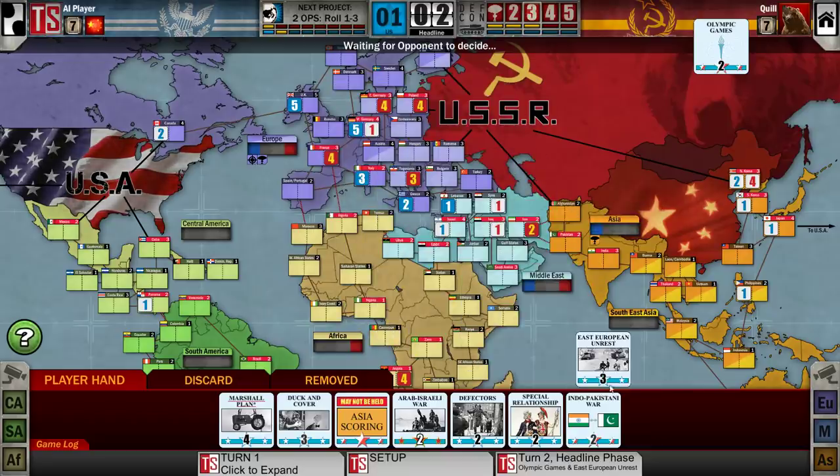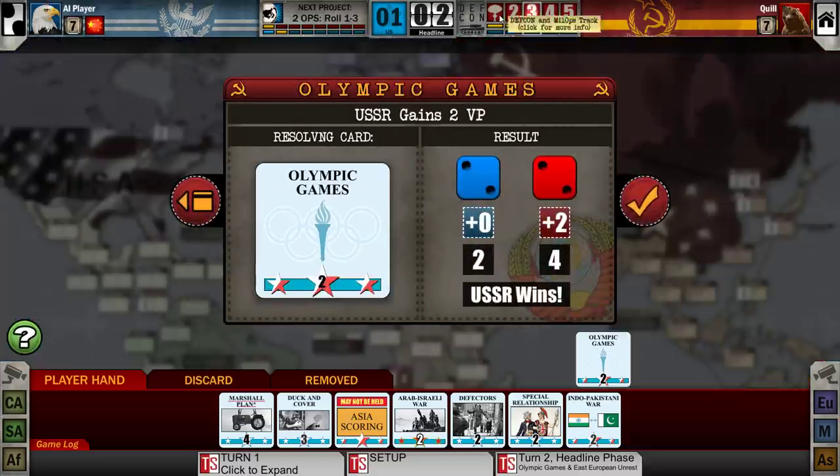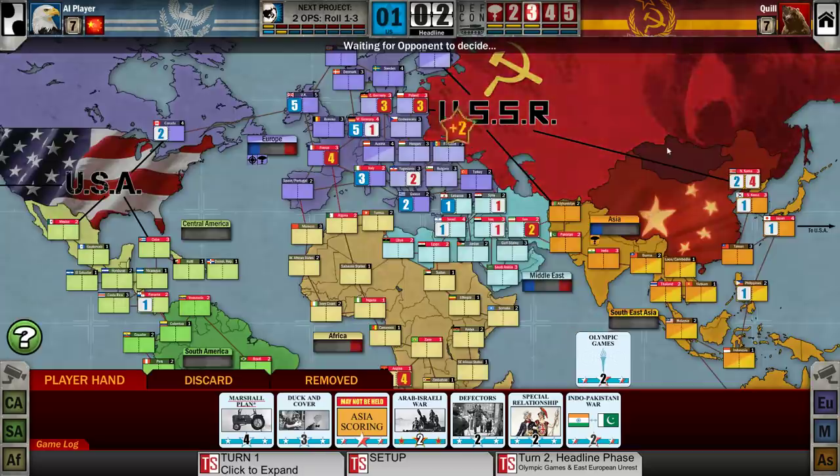East European Unrest — the highest number goes first, so this triggers first and he's removing some Eastern European influence. Olympic Games: the Americans get to decide whether they're going to participate. If they agree, we both roll a die — because I'm the sponsor I add plus two to my die, and the winner gets some victory points. If they say no, the DEFCON level drops by one and I get to play a four-ops card. They participated — we both rolled the same but I got my plus two, so I won and get two victory points.